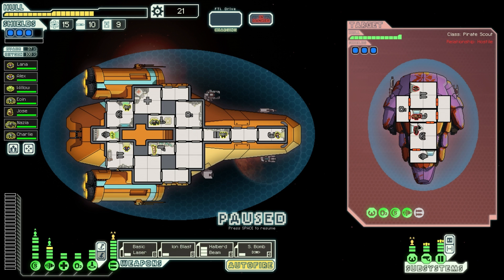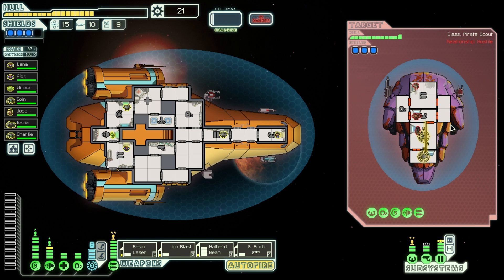They have a human and two rockmen. I want to try another approach — they have three shields! So let's shoot the ion blast here, and the basic lasers at the engine room, combined with the halberd beam. I can target this better. We teleport my boarding party into the weapon room — I want to disable their weapons as soon as possible. The two rockmen are fighting each other and will probably kill each other, but the human will die first. There should be no problems.